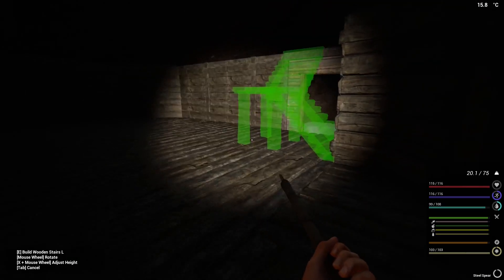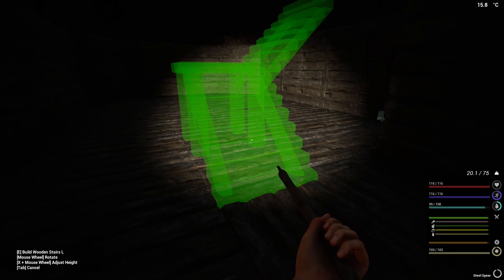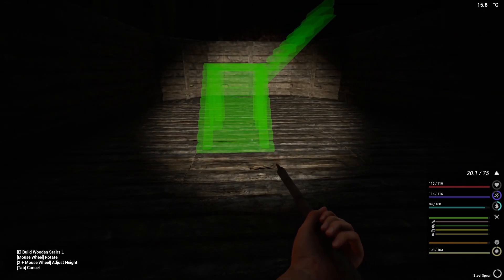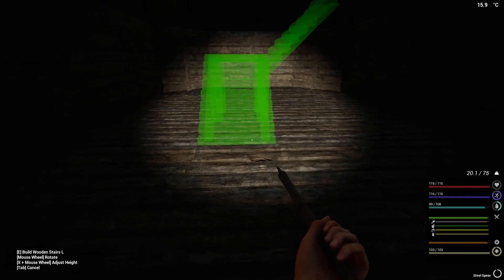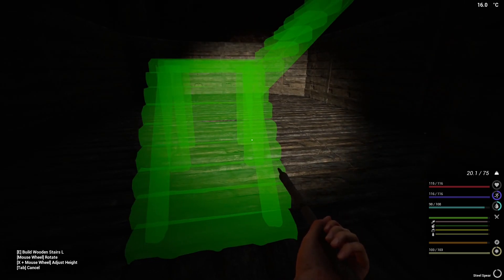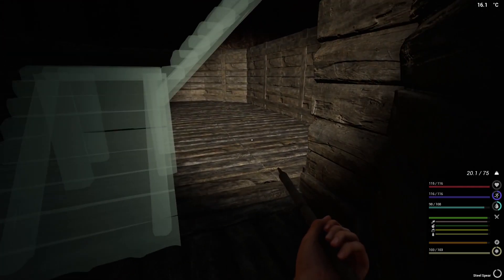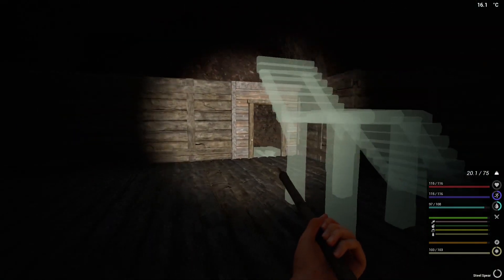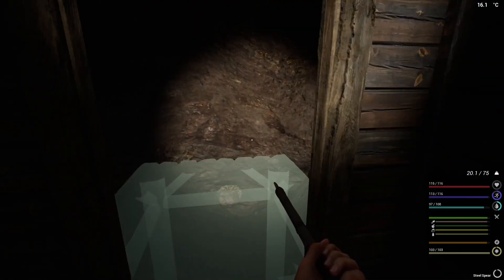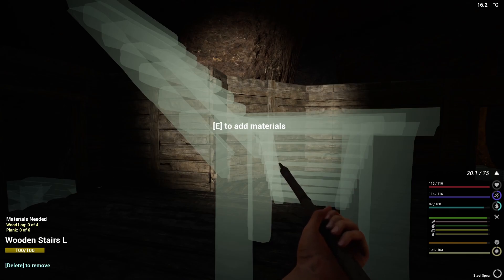Yeah we could do that instead - I always use those ones but why not use these ones. I could put it in the center because all the stuff's going to be around the edge anyway. We're going to get some stoves going, and we'll probably have a rack in here to store mushrooms, empty cans and other things. I think I'll have it there - we can come around here and through there. It's only about six planks and four logs, so that's not too bad.